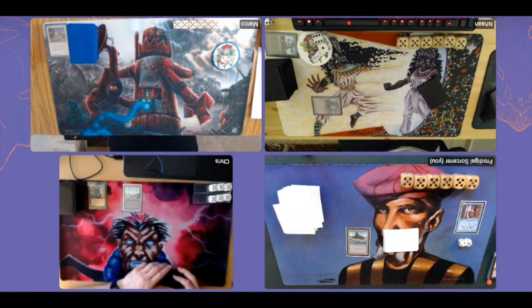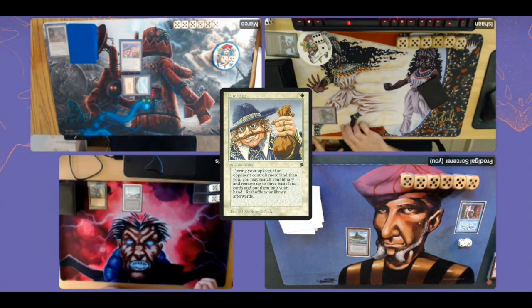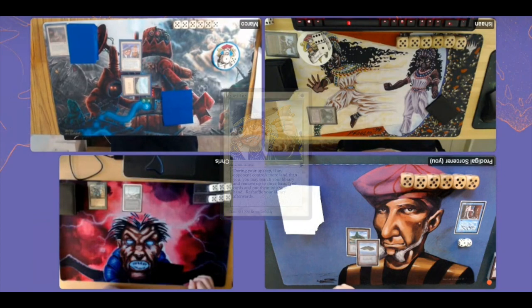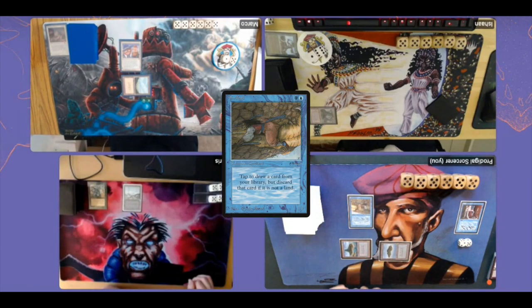Wait, it's Marco's turn first — and he plays a Hollow Tree! Hollow Tree gets a counter during upkeep if it stays tapped, and at some point you can untap it and use all those counters for mana. But look at this opener from Marco: a Land Tax on turn one. That is insane — so not cool. And from my side I have a Sindbad for a turn one play, though it's also going to activate the Land Tax.